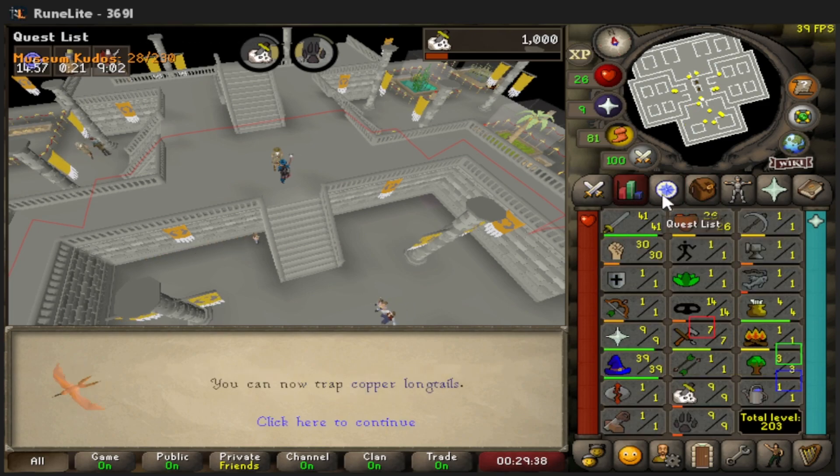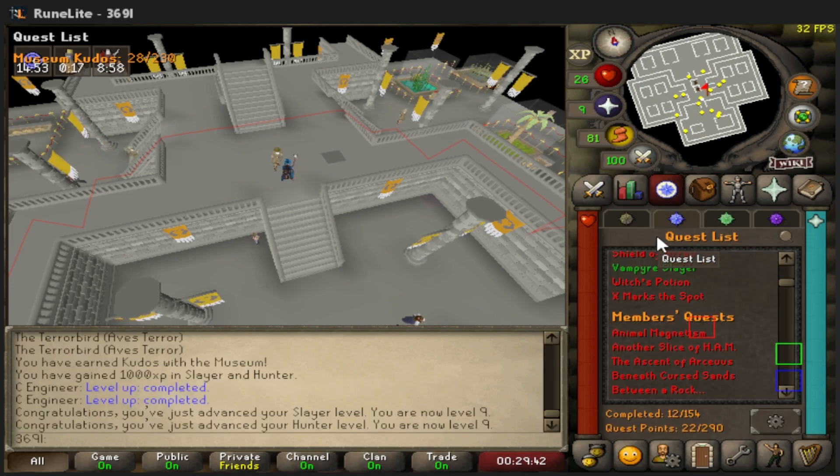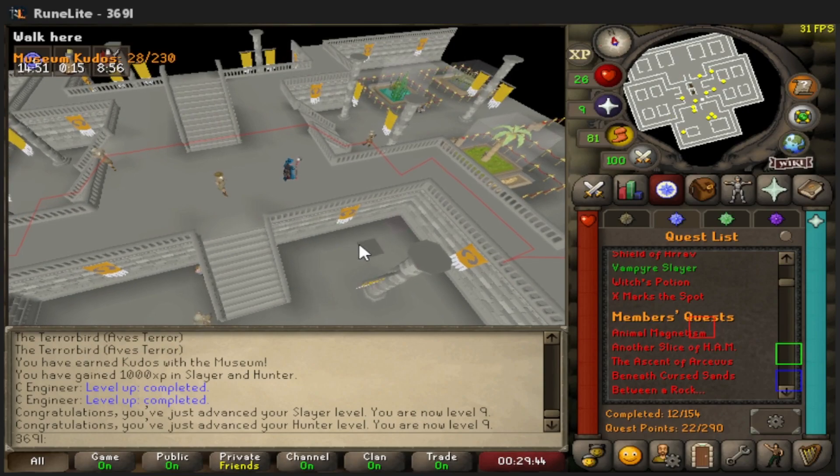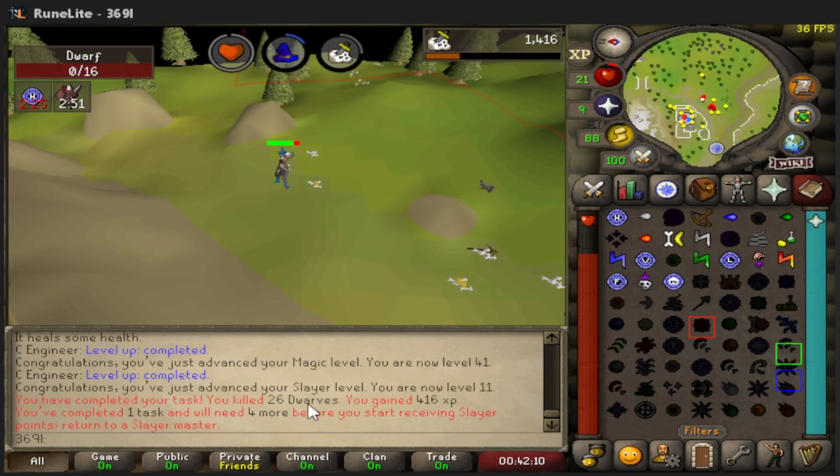We're going to try to knock out the Slayer requirements for Animal Magnetism. I need to get away from questing — it's taking up my patience. Let's go do some Slayer and see how that goes. Our first task is down.